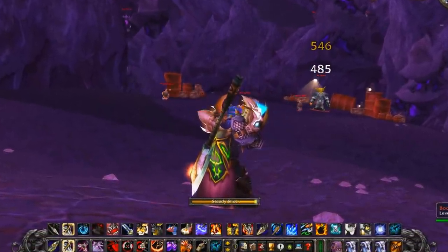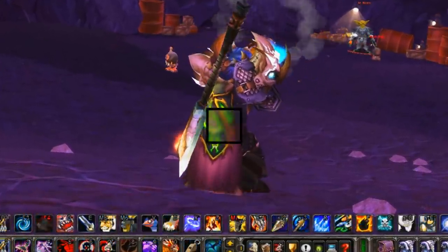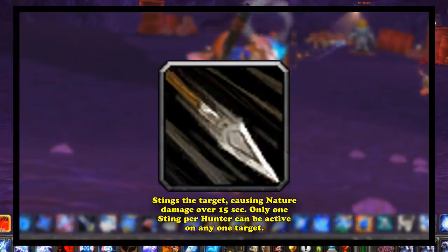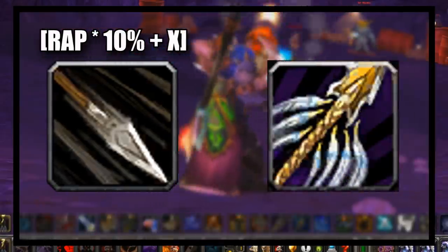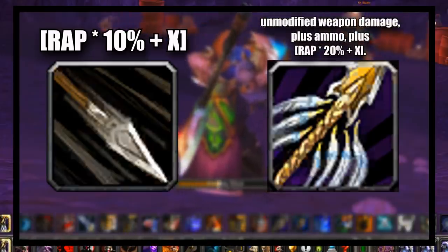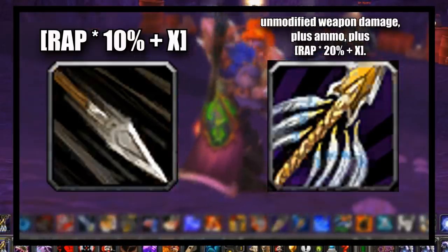Steady Shot just did a lot of damage in the Burning Crusade — so much so that for BM hunters, it was a DPS loss to try to weave in other abilities. For example, the hunter's Serpent Sting, basically their only damaging DoT, would have its damage increase based on 10% of the hunter's attack power. Whereas Steady Shot would increase damage based on 20% of the hunter's attack power, and also increase in damage based on the damage of your weapon, so it had two points of scaling with your gear, and scaled a little too well.